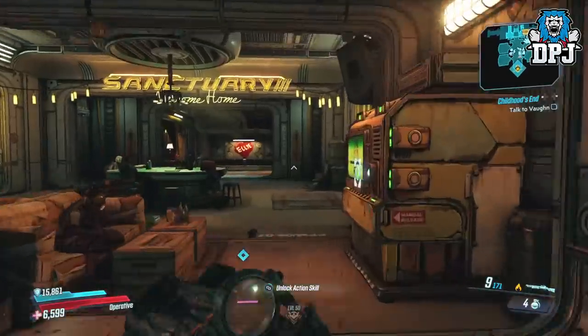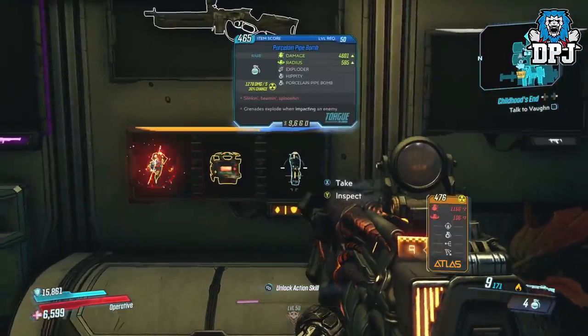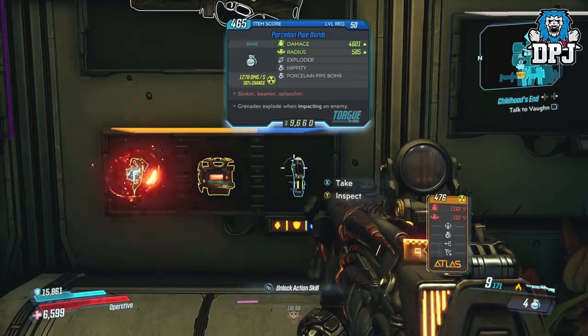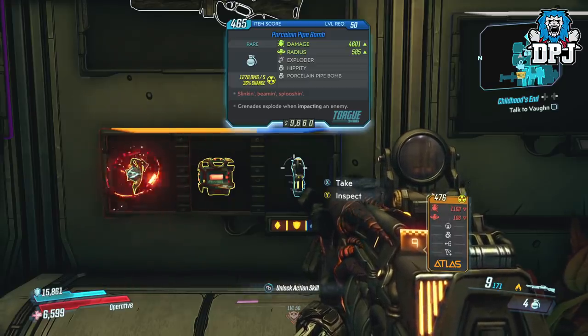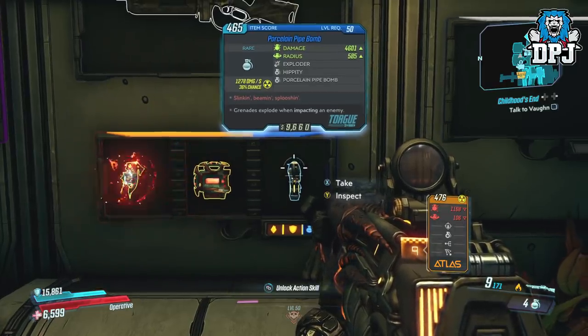I never actually thought I'd utter the words again, but the pipe bomb is back. It ain't actually useless anymore and it contributes to something even more deadly — a build which allows you to one-shot everything in the entire game with any weapon. And it's just utterly crazy.